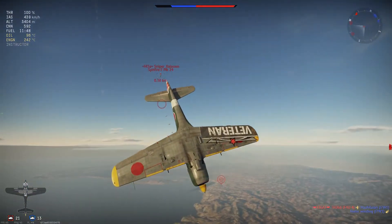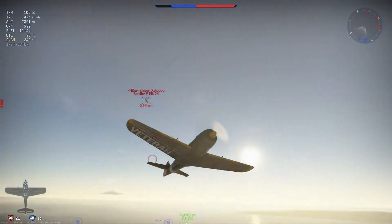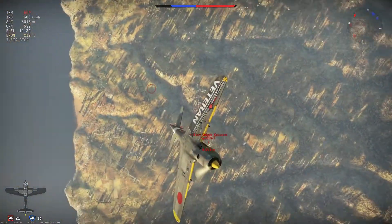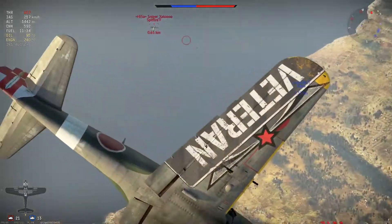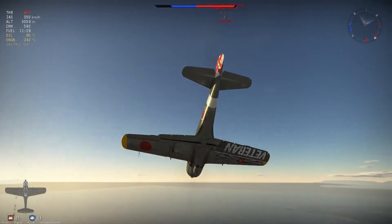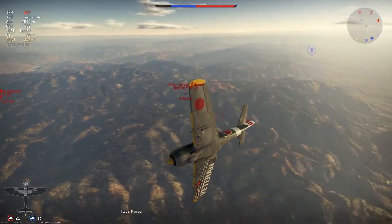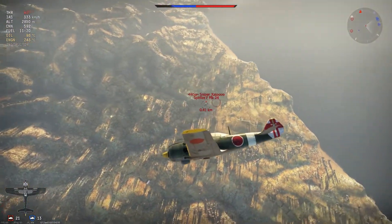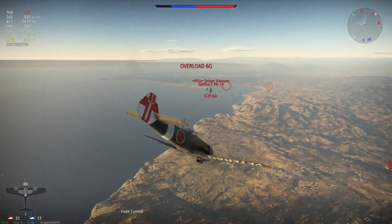Then he rips the last bit of his flap off. So I can put it into the vertical and bleed a bit of speed. If I carried on and went vertical there he might have been able to get a shot, so I'll put it into horizontal. As you can see, in a horizontal turn with our nose pointed down a little bit, we don't really lose speed — for at least half a rotation.